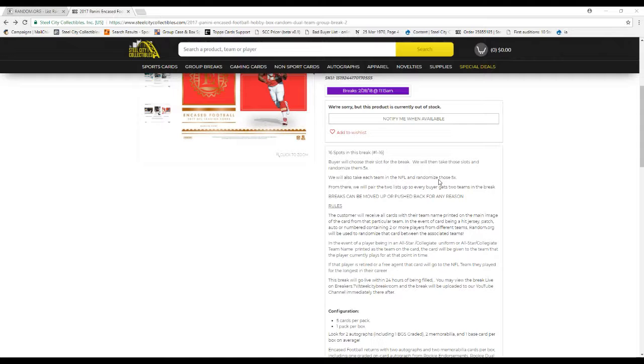Customers receive all cards of their team — they go to the owner of the card. Any card containing two or more players or teams, a random method will be used to randomize that card. In the event of a player being in an all-star collegiate uniform or all-star collegiate team, the card will be given to the team that the player is currently on. If that player is retired or a free agent, we'll use the team they were on the longest.